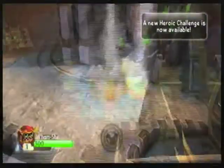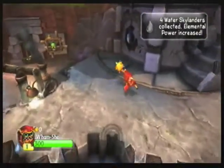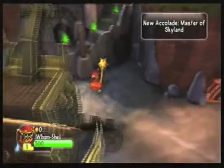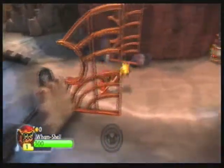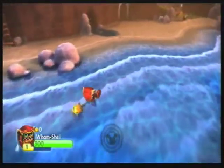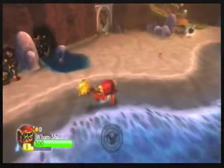Yep, came in like a week after I got the last episode done. Now Wham Shell is a Water Skylander, so he has the ability to go on the water, though he is a bit slow at first.